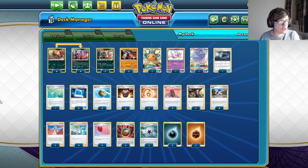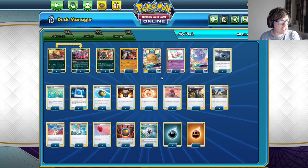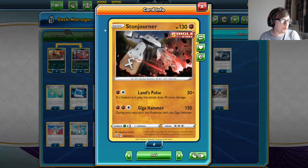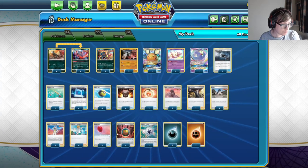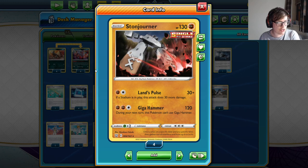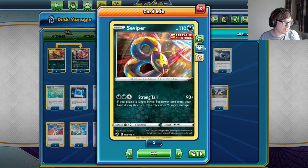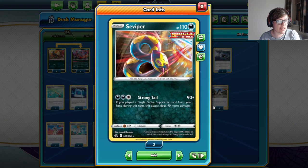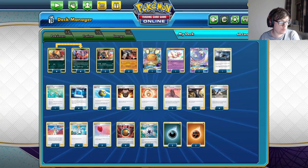Next up, we have Single Strike Box. This was an archetype we tested pre-release of Chilling Rain and were pretty impressed by. Initially we were playing Single Strike Urshifu, but it turns out Stonjourner does enough damage with Giga Hammer, and Lands Pulse can be quite threatening in the early game in combination with Single Strike Energy and Karen. Stonjourner is just doing what it needs to do, so we may as well play the one-prize version and stop our opponent taking two or even three prizes against us.